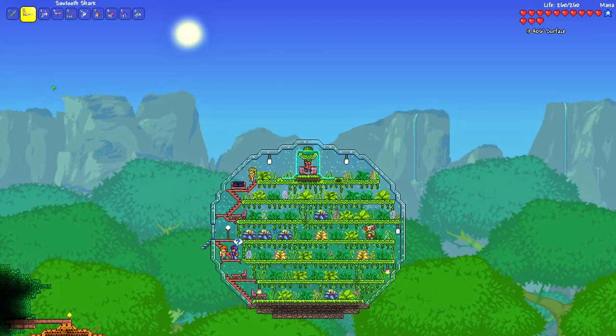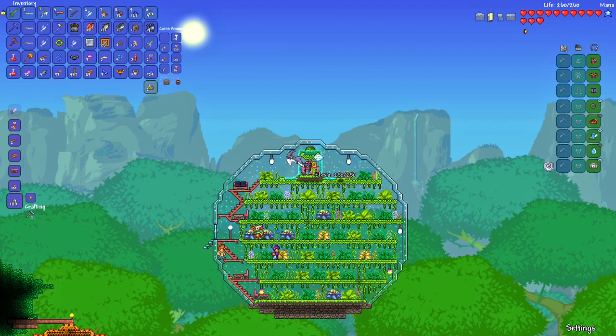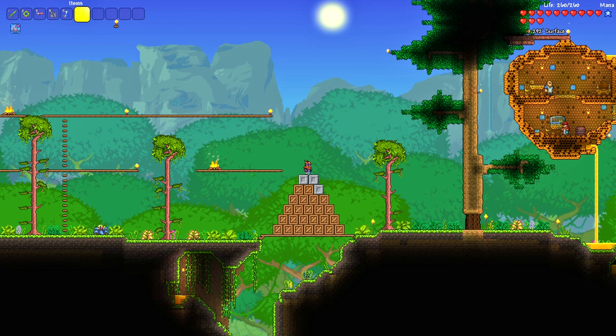So to summarize the full haul: 37 snappers, 173 trout, 37 tunas, 19 shrimp, 19 bombfish, wooden crates, iron crates, swordfish, and sawtooth shark. These are all the crates I managed to get from that little fishing exercise. Now I've just got to open them all and see what drops, because there'll be loads of stuff.